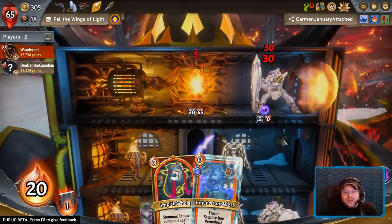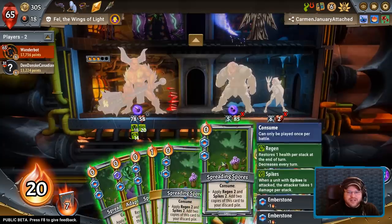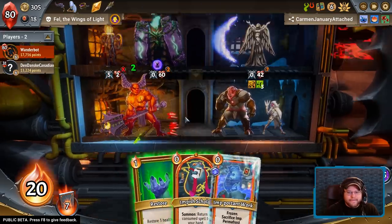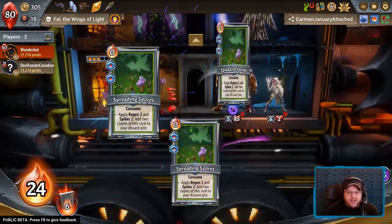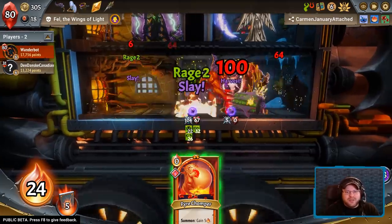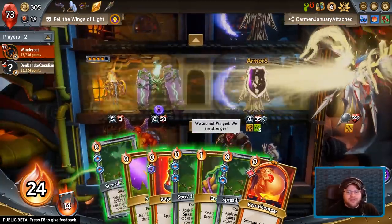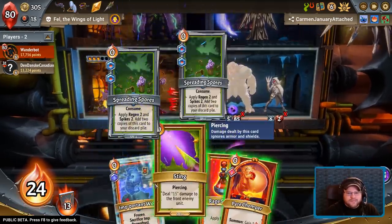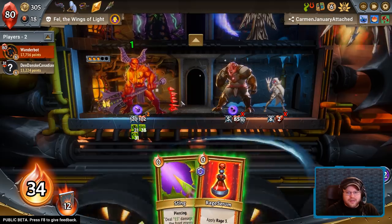Luckily we have so many consumed spells that no matter how much damage my pyre takes, it generally doesn't matter. Pop him there — important work, get the extra energy. Now it's spreading spores time. The only problem is we don't actually get infinite loot, or even a whole lot of damage scaling here. We're running two builds simultaneously because it's the only thing that provides us survivability. My main problem is I have so much spike generation messing with me a bit. But that's okay — we're good. We get some more rage.